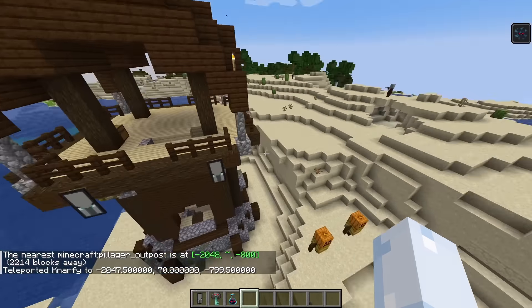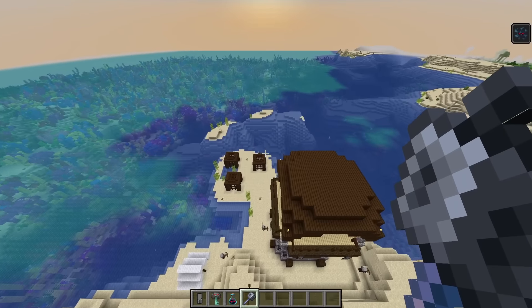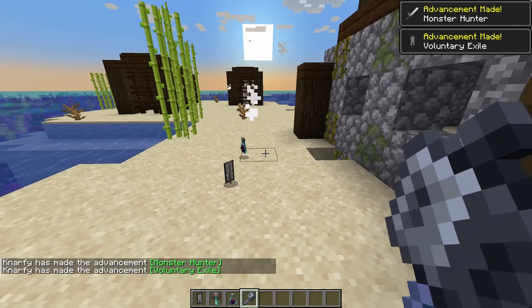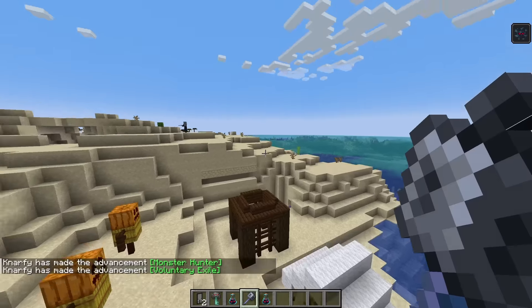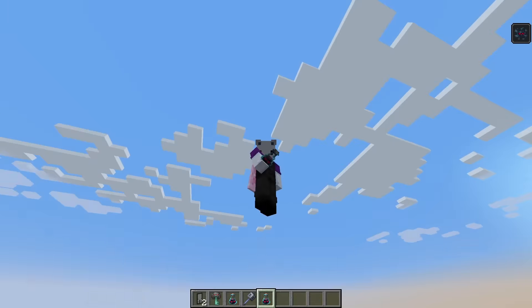All right, pillager outpost — we got pillagers. There's one right there. We got one — and check out those new particles on the kill. That's new particles; we'll talk about that later. The ominous bottle: new thing, kind of cool.